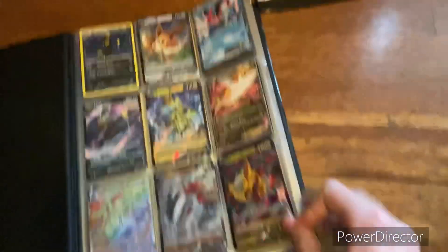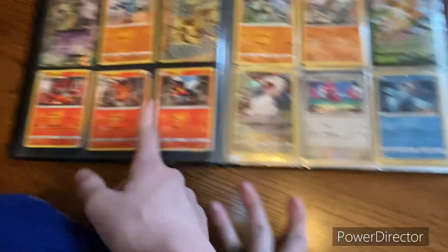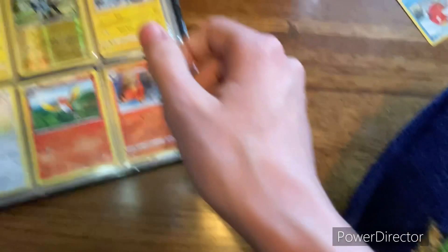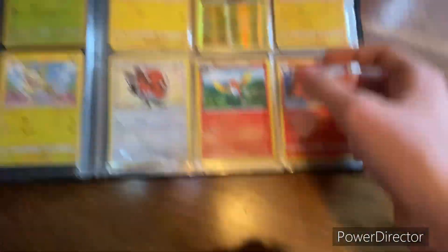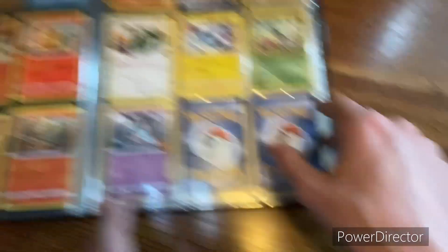Now on to the final mega book, and this is the one that I keep all my best cards in. We got this page, and we got this back side. I need to switch these around — I need to switch the evolution lines around because they're going the opposite way. This isn't a manga. And more cool card stuff.